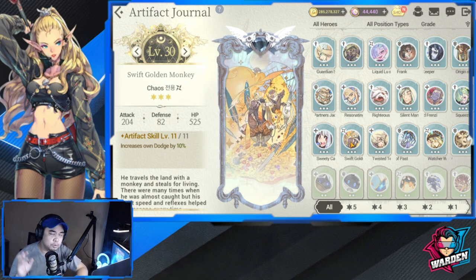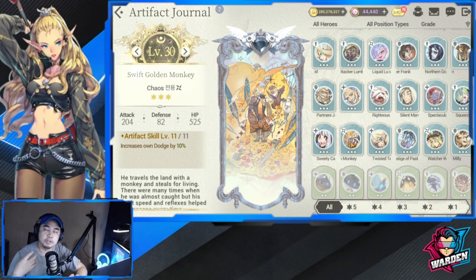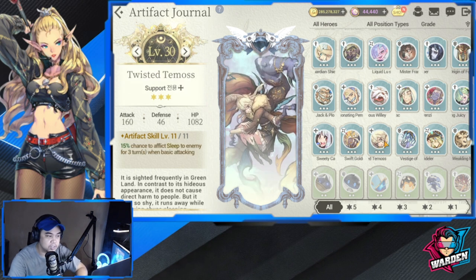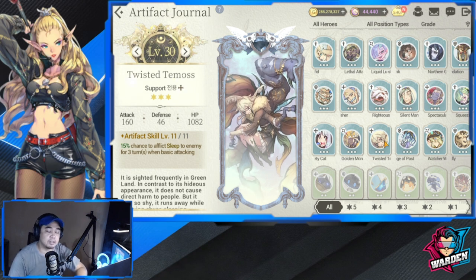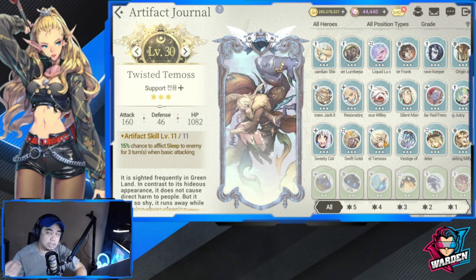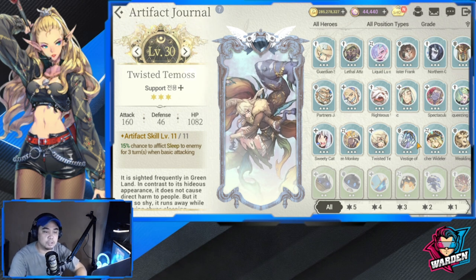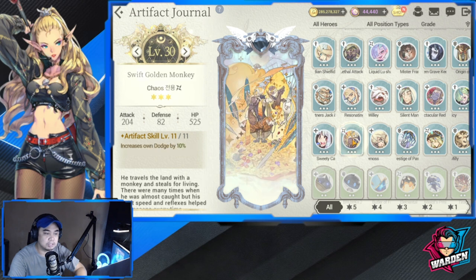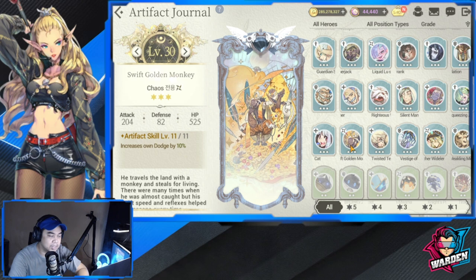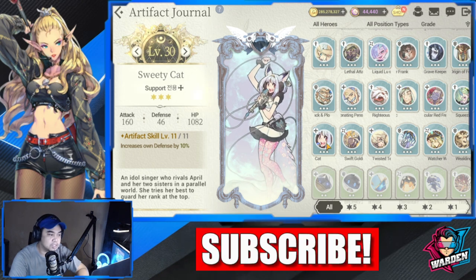For rare artifacts, the best ones are going to have a fixed bonus rather than a percentage-based proc. For example, a 15% chance to afflict sleep is actually very low and it's only for three turns, so it might not trigger most of the time. I'd rather you invest in rare ones that give fixed bonuses — like Swift Golden Monkey, which gives a flat +10% dodge.